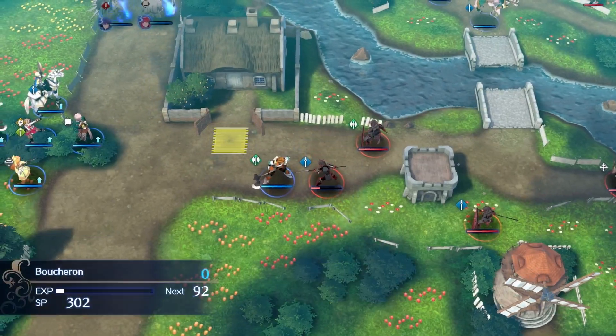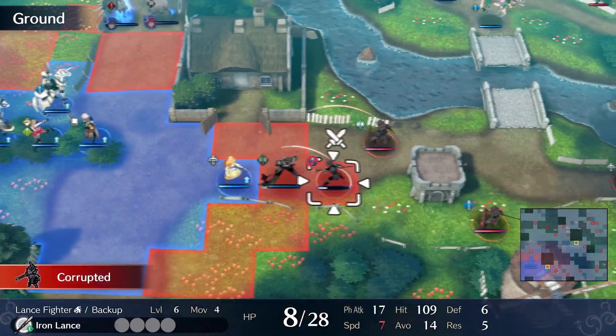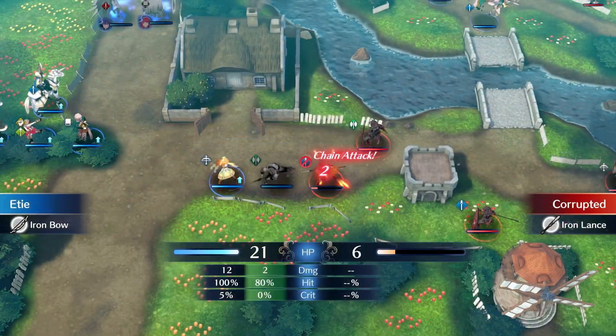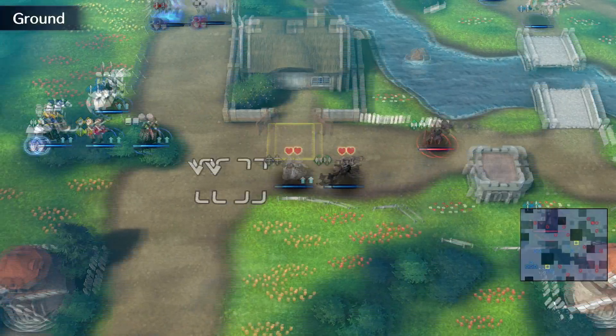Meanwhile focusing on the bottom, we have Boucheron attacking this Lance Fighter and then Etie finishes it off. This is so that we can secure the Javelin village that's over here and grab the Javelin roughly by turn three.